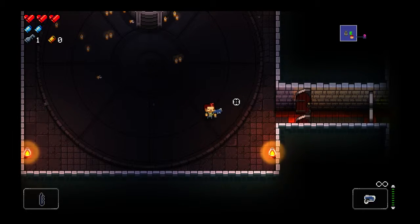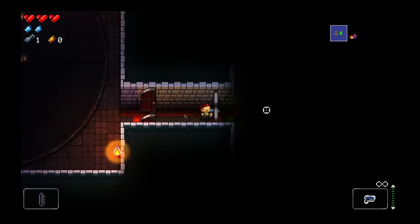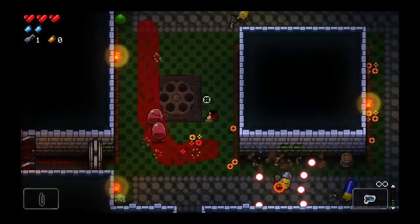In the upper left you've got health. Blanks help you clear bullets. Below that are keys, and other bullets are kind of currency.